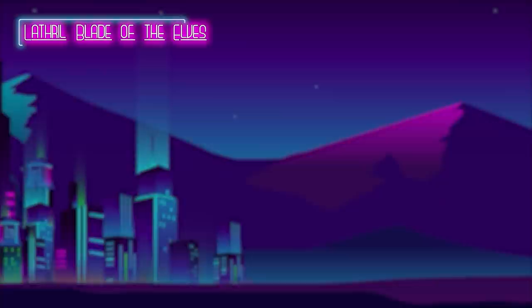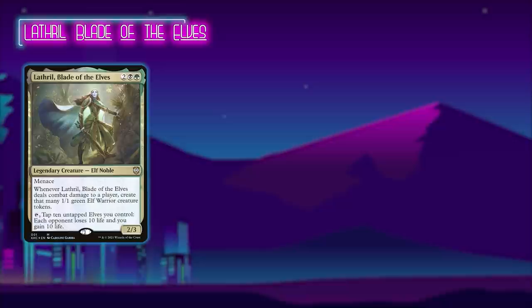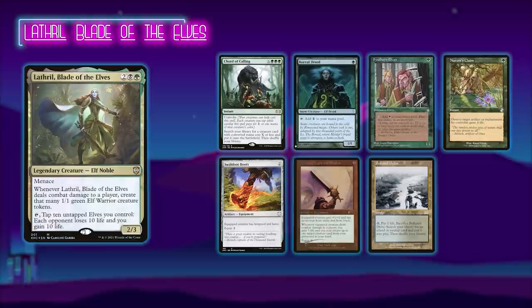Last but not least we have Iden playing one of my personal decks, Lathril, Blade of the Elves. This is going to be an elf tribal strategy, but not necessarily a full-on elf ball deck. It plays a few Voltron pieces and some key interaction pieces — ultimately a mid-range deck that attritions its opponents out. Iden however is keeping a really risky one-lander: Court of Calling, Boreal Druid, Fyndhorn Elves, Nature's Claim, Swiftfoot Boots, Sword of Light and Shadow, and a Polluted Delta. Card game time.